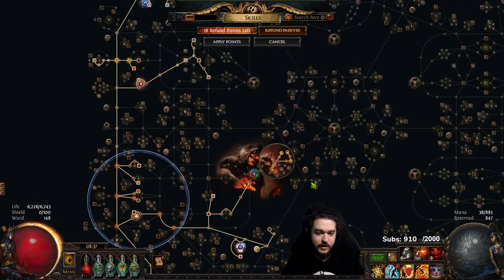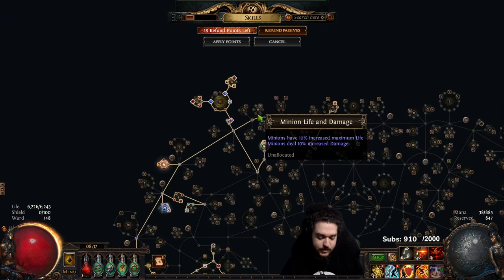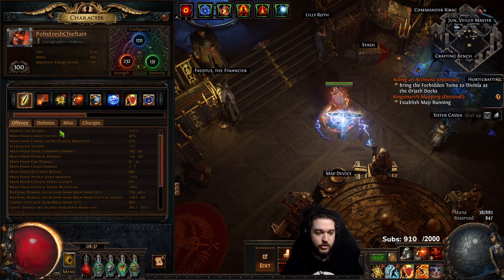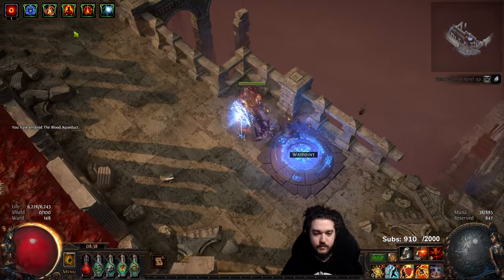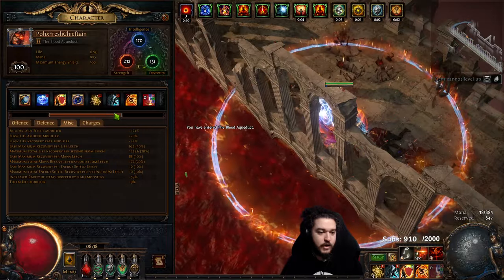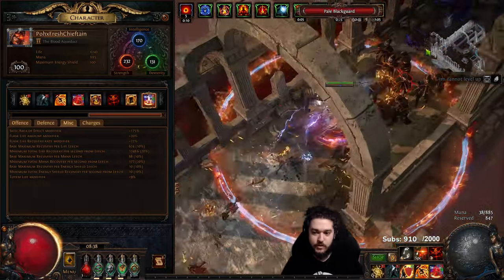I really enjoy this current variant more than the fire trap variant. This variant basically utilizes Hateful Accuser and stacks a ton of area of effect. Let me jump into a Blood Aqueduct to show you — without any synth gear or anything crazy, we're rocking about 120 global AoE.